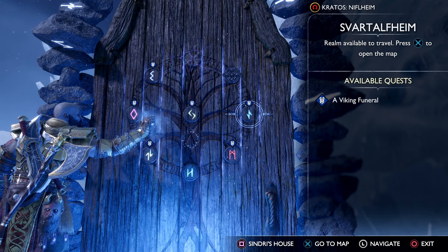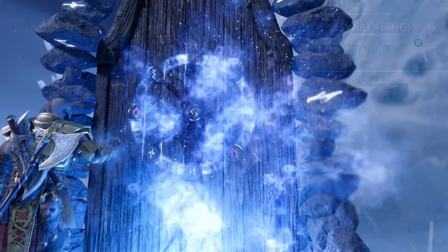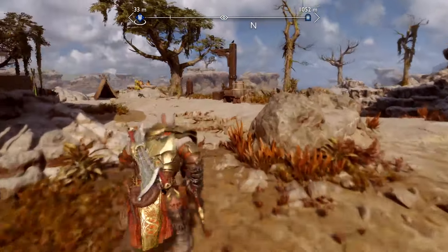So first, select Svartalheim at this door, and then go to the wetlands. Now once you're there, you're going to turn left right away, and you're going to head toward that raft that you pulled yourself along when you were with Tyr.